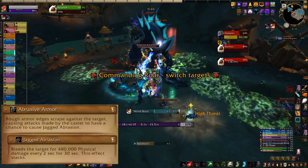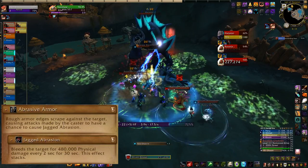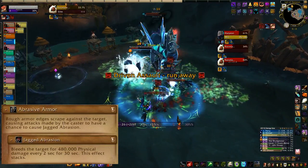Jagged Abrasion is the tank swap mechanic. Take 4-5 stacks, then switch and let your stacks drop off. Whoever doesn't have the boss should be picking up murloc wave menders as they spawn to keep them away from the group.